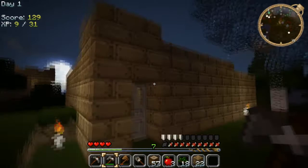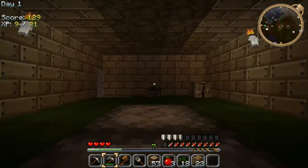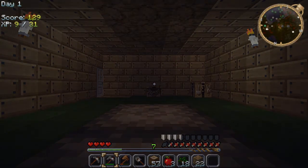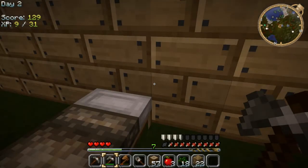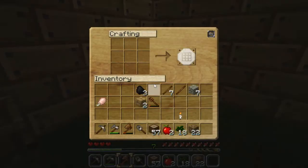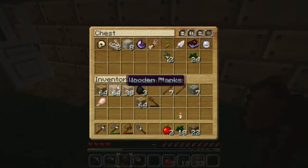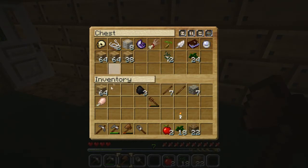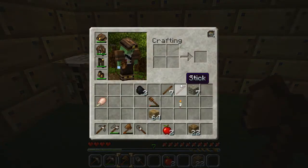Look at this amazing house, guys. Let's go to bed because I'm scared. I'm starting to get a little bit hungry actually — let's eat a couple of apples. So let's just turn all this into lovely wooden planks. Let's put a couple of stacks in the chest because I don't think I need all of them. Let's take a torch — I'll probably make some more.